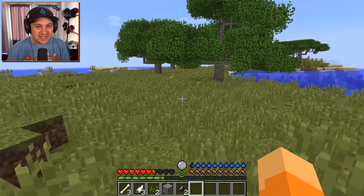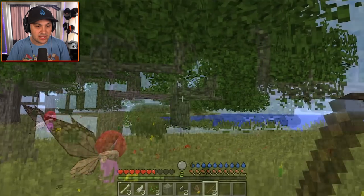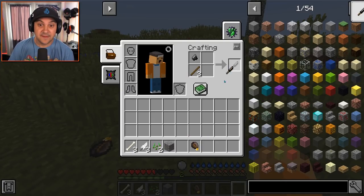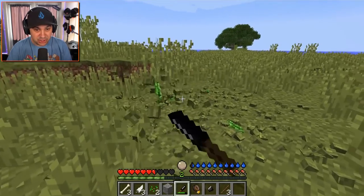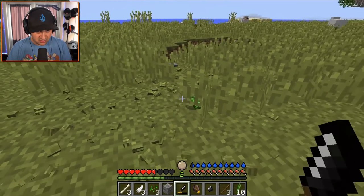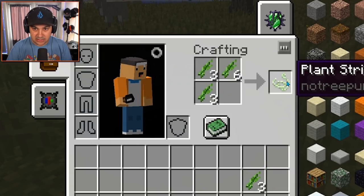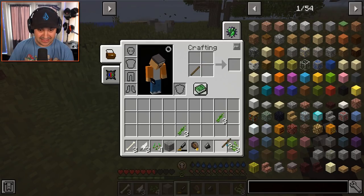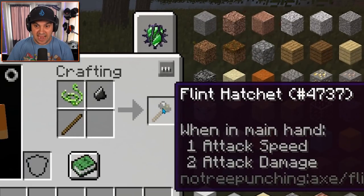Step one done. Now we need sticks — we found out that we can get sticks by punching leaves, so that's precisely what I'm going to do. I got a stick! Hello, creepy butterfly creature, don't hurt me. So now I think we can actually craft a flint knife. This is important — with the flint knife we can cut grass and get grass fiber. We need grass fiber to make rope or string. Plant string — this is what I need. I think we have all the ingredients to make a flint hatchet. Flint hatchet — yes! He has done it!